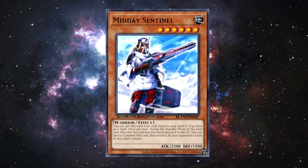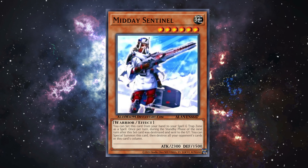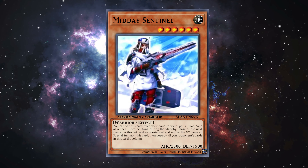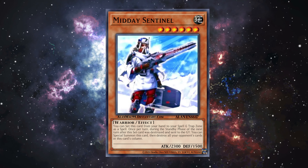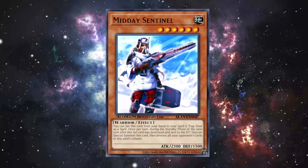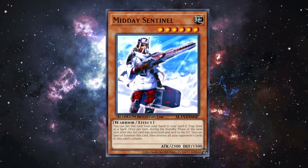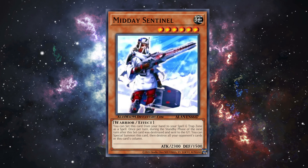Midday Sentinel looks like a throwback to Silver Sentinel, from I think Photon Shockwave or Tackle-On Galaxy. It's a level six earth monster you can set from your hand to your spell and trap zone as a spell. Once per turn during the standby phase of the next turn after this set card was destroyed and sent to the graveyard, you can special summon it then destroy all cards in your opponent's cards in this card's column. Silver Sentinel had a similar effect — set it, if it's popped you target and destroy a card your opponent controls then special summon it. This just pops cards in the column. You can choose your column to pick what you hit, but this is pack filler — it won't even have the benefit of a nice ultimate rare like Silver Sentinel did.